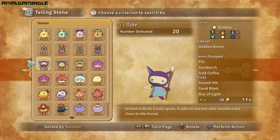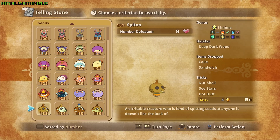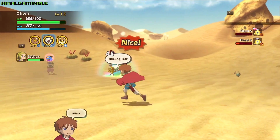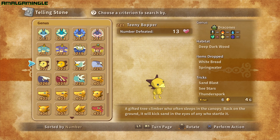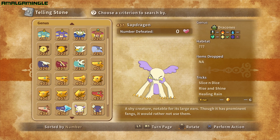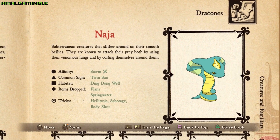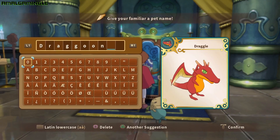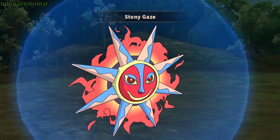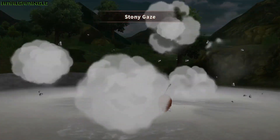Rabbot, Tyke, Turbandit, Spittu and Florept are sun signs from the Minima group, with Florept being the only twin sun Minima familiar. Naja, Teenie Bopper, Sap Dragon and Draggle are all Dracones with a sun sign, and Naja is the only one with a twin sun astral sign. Note that the Draggle can only be gained through cashing in the familiar ticket found in your bottomless bag at the Temple of Trials, and golden versions appear post-game at Old Smokey. Aside from Naja and Florept, there are 5 other twin sun familiars.